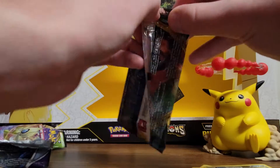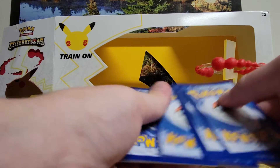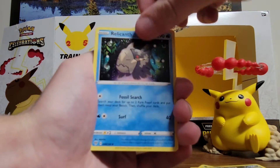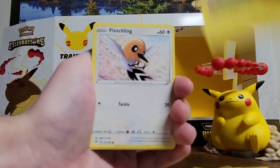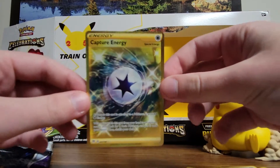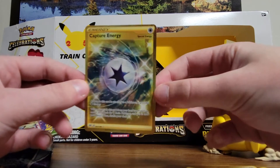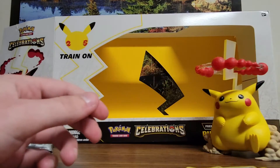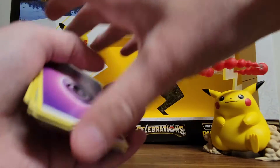Our last regular pack is Darkness Ablaze. Another good code card. I'm hoping this one is a little better than a holo, but I will take three holos because usually my regular packs from these boxes are pretty bad. Pansage, Electrike, Fletchling, reverse Tauros — let's go! It's been so long since I've gotten a Gold Card. Gold Capture Energy — nice! I do kind of wish I got the regular Energy cards because those are kind of slick. That was very nice for three regular packs: two holos and a Gold Card.